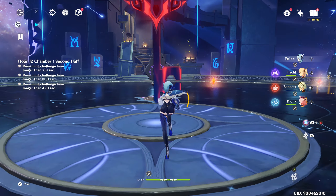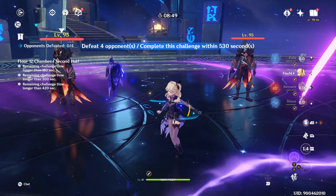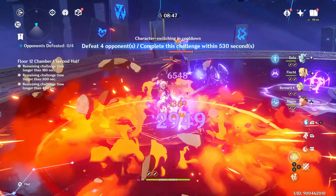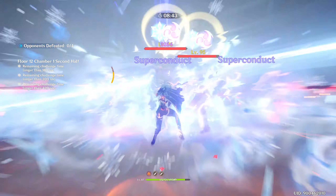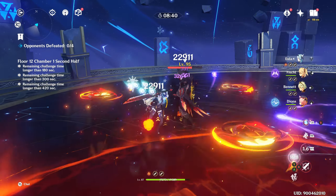In chamber 1 part 2, I've decided to use Eula. Mihoyo really likes making floors like this. The fatui here are greatly resistant to pyro, cryo and electro, and weak to physical, so it makes sense to use Eula.